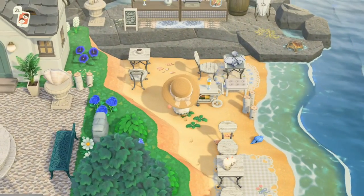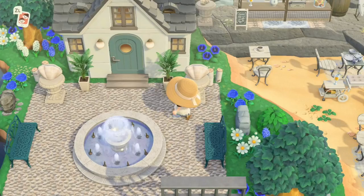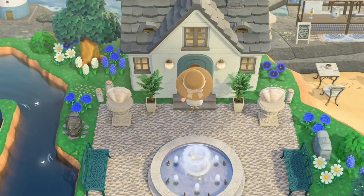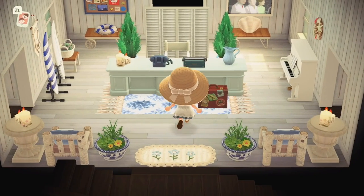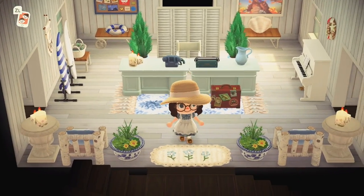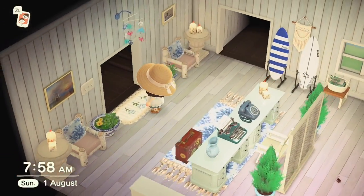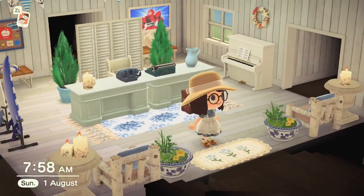I like to use quite a lot of custom designs and flowers on my beaches just to make them a bit more interesting. Let's check into the hotel now — there might be some cockroaches, just ignore them. Trip Advisor wouldn't be happy about the cockroaches in my hotel. This is the welcome desk — very nautical blue and white with a light and airy feel.